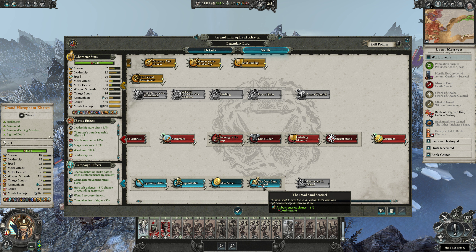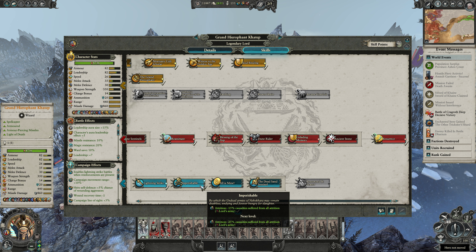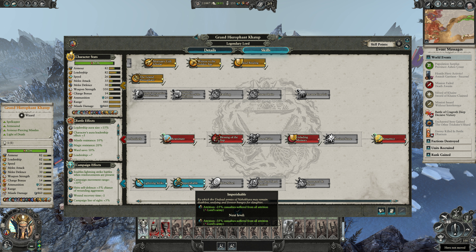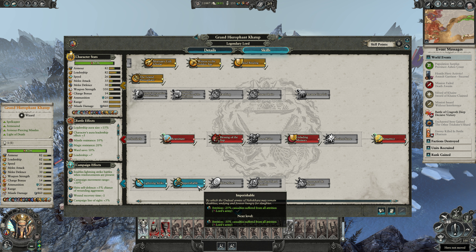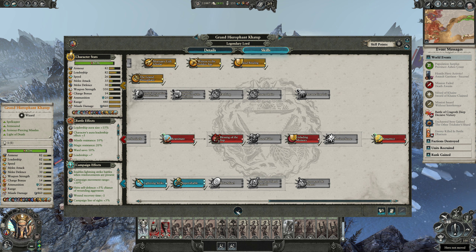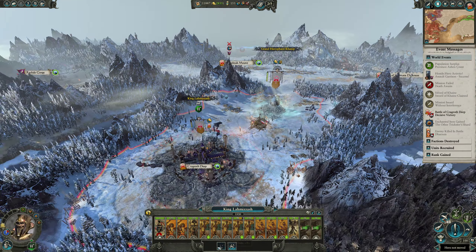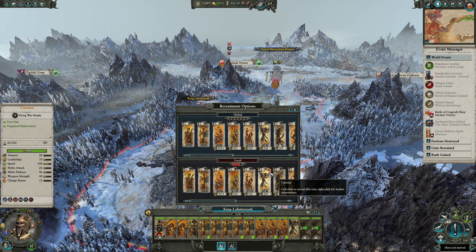We're going down here first, so we're going to fill this one up to get an ultra-high reduction to attrition casualties. Then let's see if we can recruit some more stuff over here with this guy.